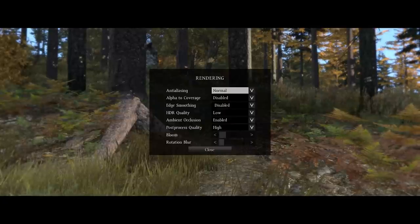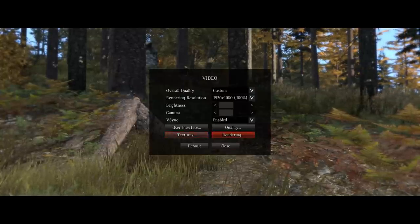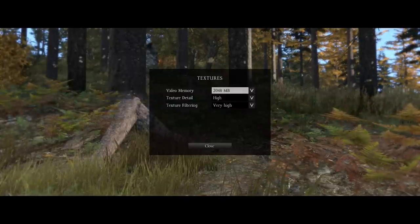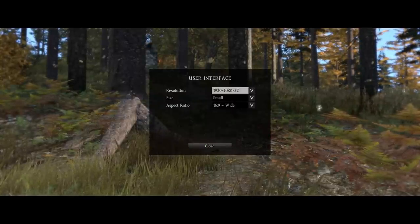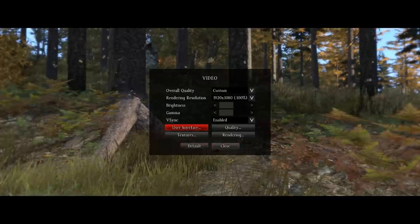You've got your rendering which includes your anti-aliasing, your HDR quality and post process quality. You've also got your bloom. Some of these effects you'd want to change in-game to see what they actually do. Then you've got your textures — your video memory, your texture detail and filtering. And then you've got your user interface which is just the layout of your screen and how large you want your UI. Mine's set to small so it doesn't get in the way, because I like a nice clean and empty screen.